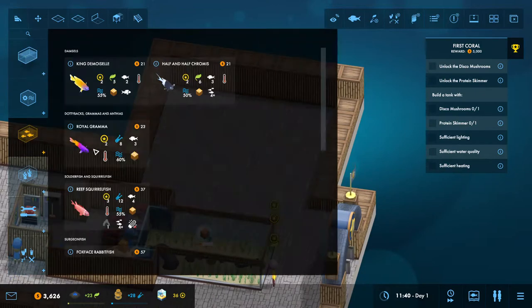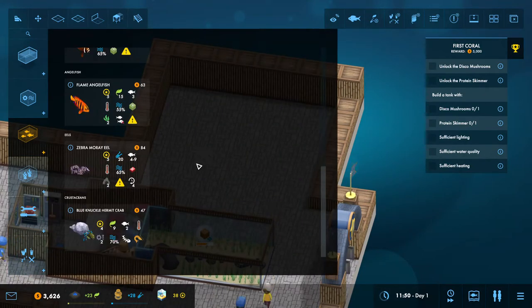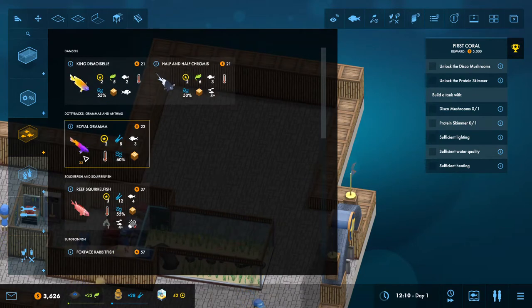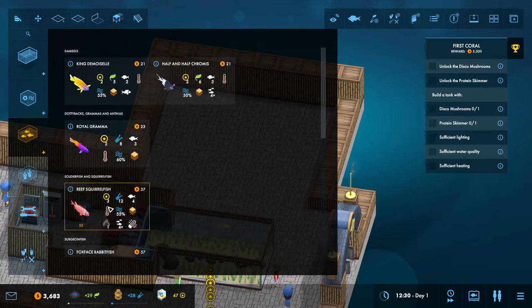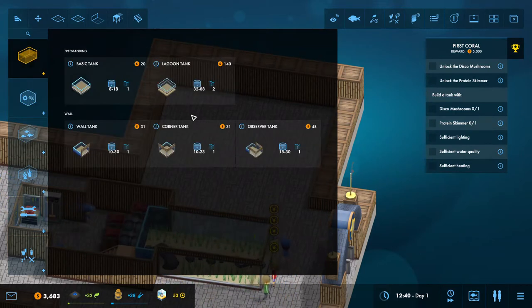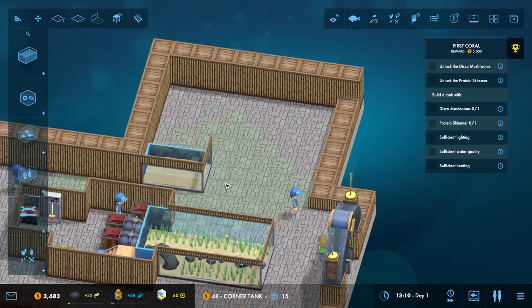So in this next tank, I'm definitely gonna add a cute little hermit crab, and I'll probably add some of these guys at least — yeah, just a couple, maybe. I'll do a Corner Tank. I like Corner Tanks — just so much fun.